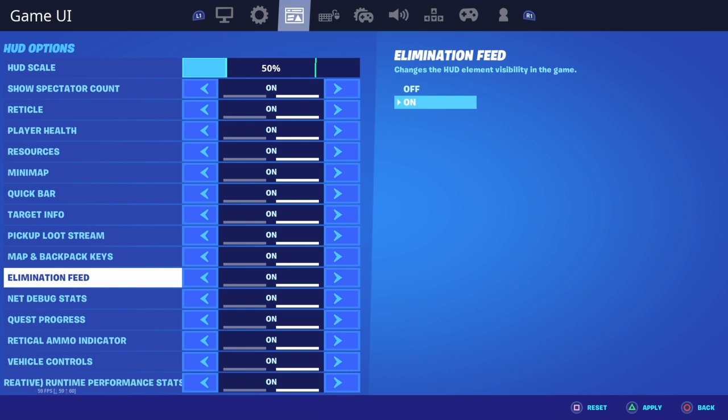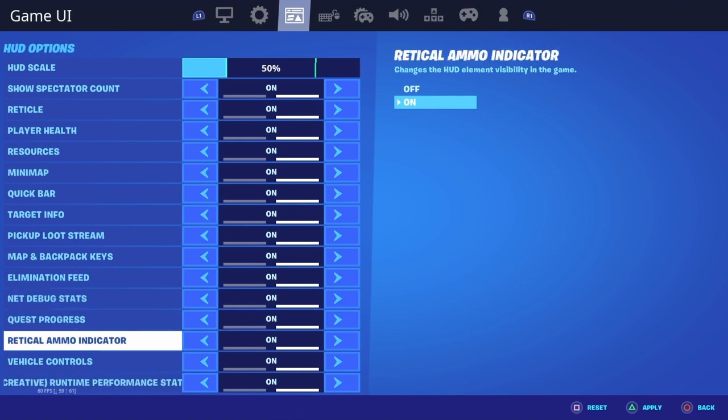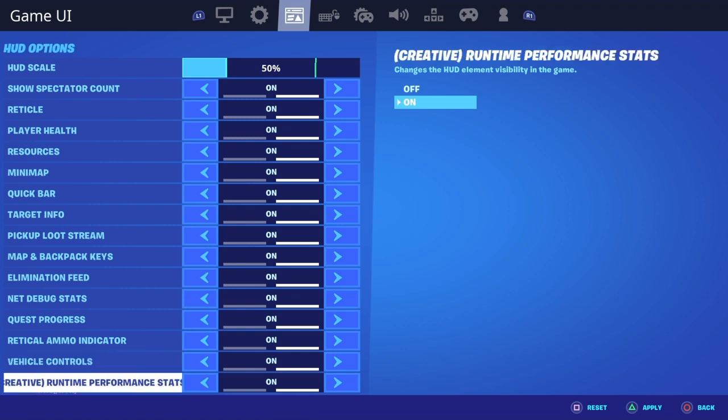Elimination feed — you always have to have this on. Net debug stats I have on just to see my stats and if I'm lagging I can easily tell. Quest progress is on — like you can tell if you did good, how much XP you got. Ammo indicator, vehicle controls — if you don't know how to drive, like a boat, it'll show you. Runtime performance stats I have on.